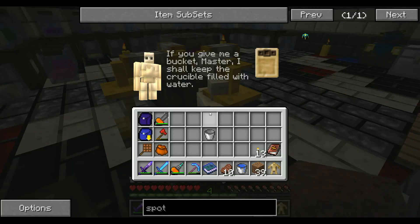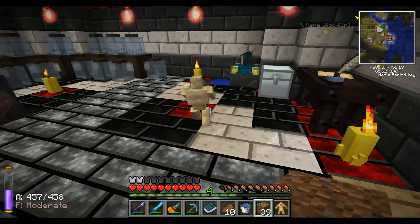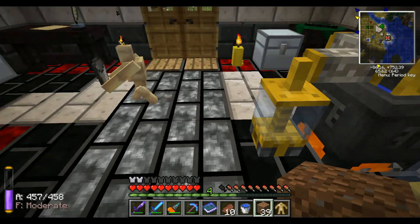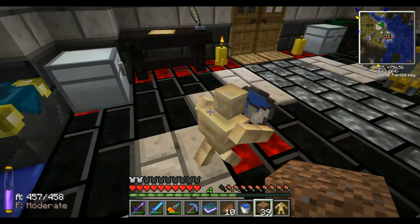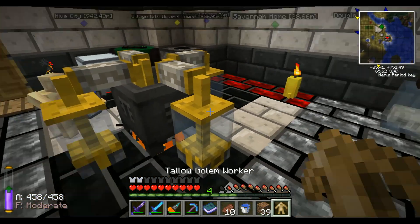Get ourselves our Tallow Golem Workers. If I right click on one of the sides of the Tallow Golem Worker, it'll automatically try to keep this thing filled. How you doing, Golem Worker? If you give me a bucket, I shall keep the crucible filled with water. And you shall be yellow. Here's a bucket, sir. Yeah, look at him go. Oh yeah, got myself some Golems, and he's going to keep that filled for us.